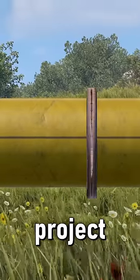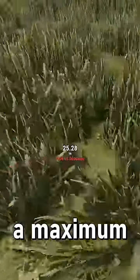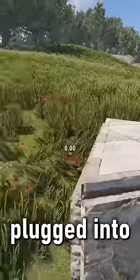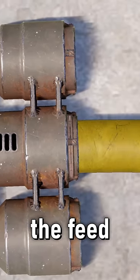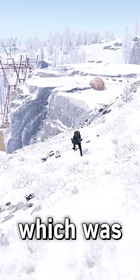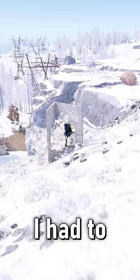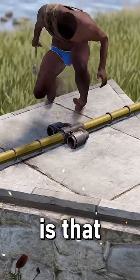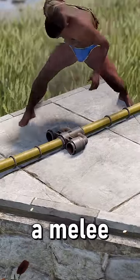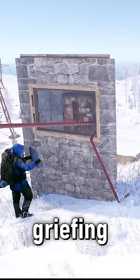But of course with any ambitious project there are going to be issues. Issue number one is that pipes only have a maximum length of 30 metres before they have to be plugged into something. To fix this I used combiners every 30 metres to extend the feed. But that also gave us issue number two which was using combiners meant that they would decay if they weren't in tool cupboard range, so I had to then build tool cupboards along the entire length of the pipe. And issue number three is that combiners are really easy to break with a melee tool so I would also have to put the combiners inside the tool cupboards to prevent griefing.